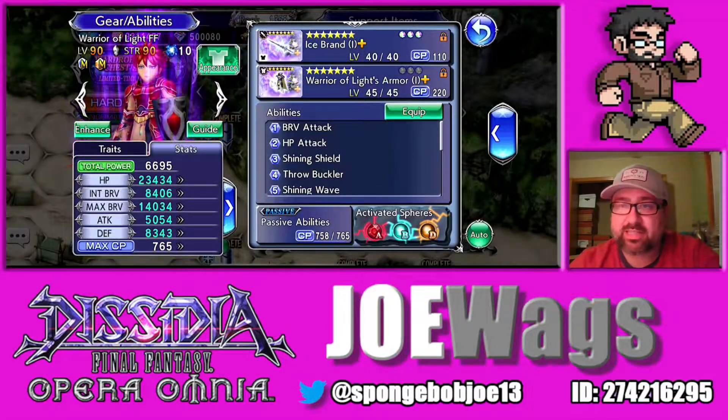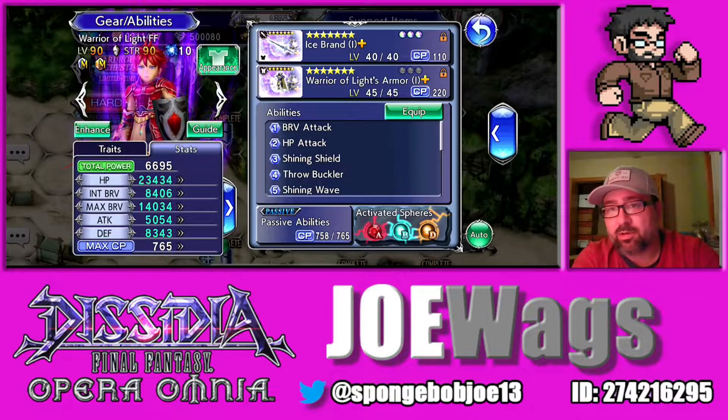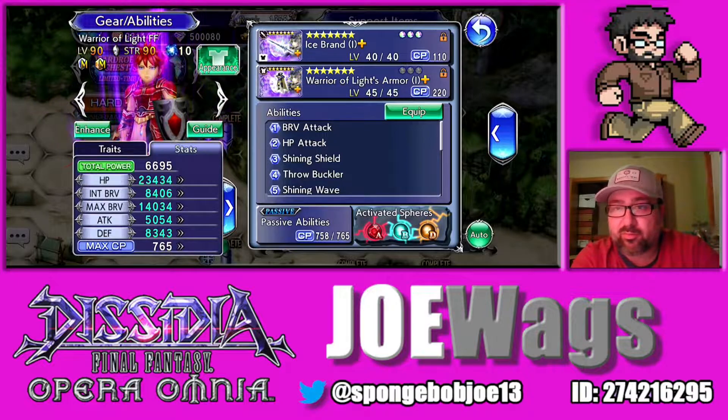Hey guys, thanks for joining me for another Dissidia Final Fantasy Opera Omnia video. Today we're going to do a character guide on Warrior of Light. I'm amazed I haven't done one on him yet, but it's about time. Warrior of Light has been a very good staple character for a lot of players. His main role is to tank and he makes your party very hard to kill. He's been very good in difficult content.